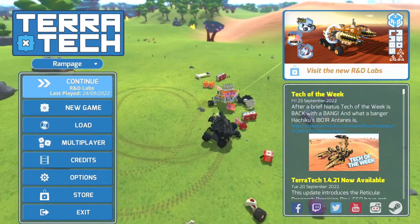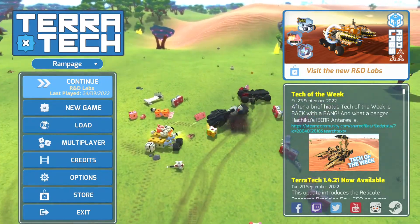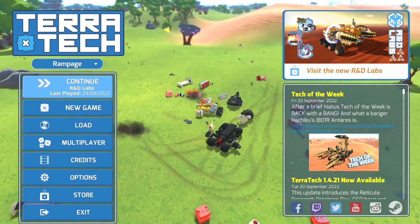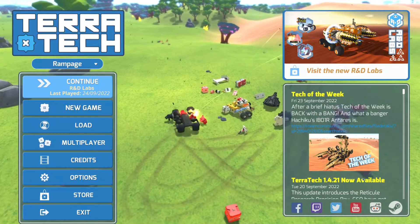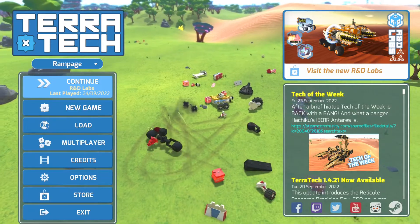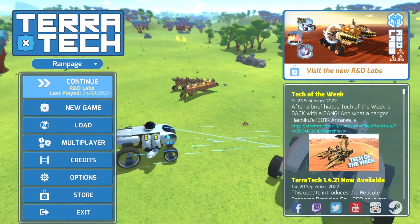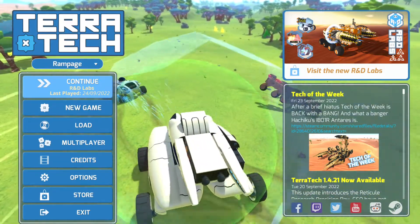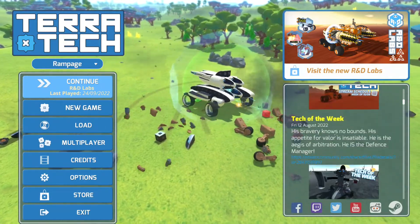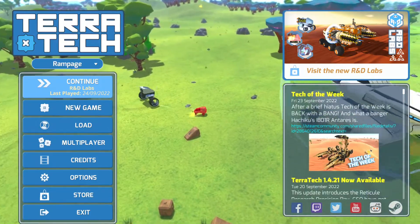For example, the splash screen here for the game, on the right side, is often going to have a number of different techs that you can look at. And that's actually how I found the feature tech for this particular video — I saw this screenshot and thought, holy crap, I have to go look at that. That's the point of this section over here. It has news, and quite often if you scroll down, it'll have a tech of the week that you can check out.